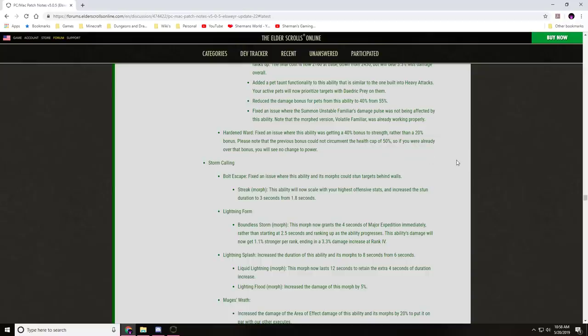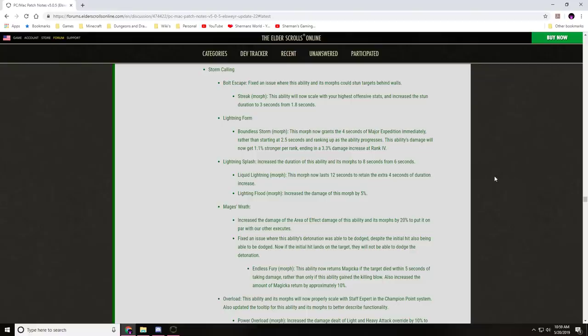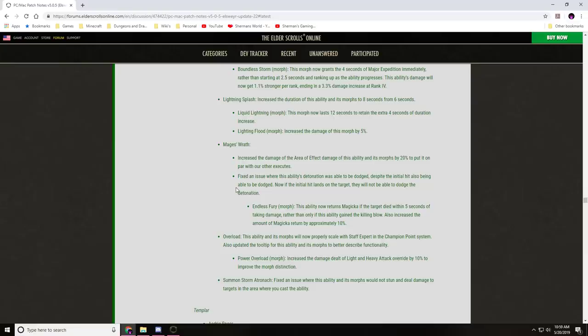Storm Calling — Bolt Escape: fixed an issue where this ability and morphs could stun targets behind walls. Streak now scales off your highest offensive stat; stun duration increased to 3 seconds from 1.8. Lightning Form — Boundless Storm morph now grants 4 seconds of Major Expedition immediately rather than starting at 2.5 seconds and ramping up; damage gets 1.1% per tick up to 3.3% increase at rank four. Lightning Splash duration increased to 8 seconds from 6; Liquid Lightning morph lasts 12 seconds to retain the extra four seconds. Lightning Flood damage increased by 5%. Mages' Wrath AOE damage increased by 20% to put it on par with other executes.